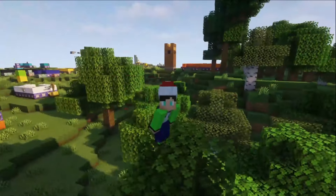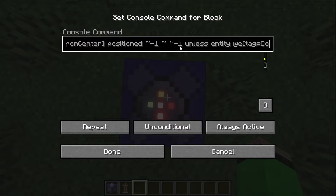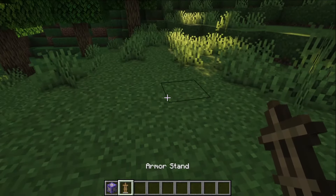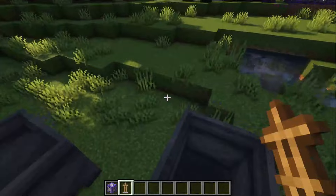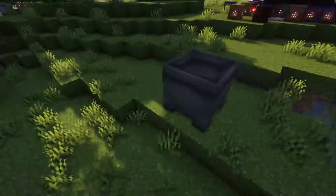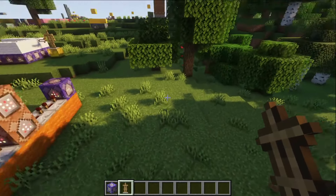I've got this command block right here which first detects an armor stand and then positioned one block below it on both the x and z axis, and then if there isn't a cauldron nearby then just summons in the cauldron. So now if I just place this armor stand then the cauldron comes with it, and it's always going to be perfectly centered as well.